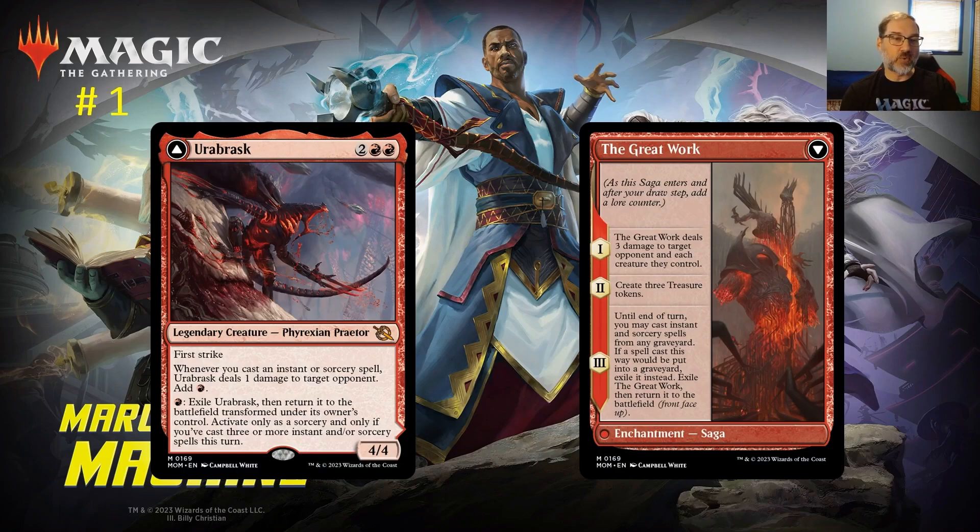Urobrask is an incredibly powerful card. I can see it in standard, pioneer, and even modern — even in a mono red burn deck as a top-end card to continue dealing ping damage, flip, wipe your opponent's board, and attack through with big Prowess creatures to finish the game. Those are the top transforming double-faced cards for March of the Machine — all very playable in standard, and I really like the Praetors as a series of cards.